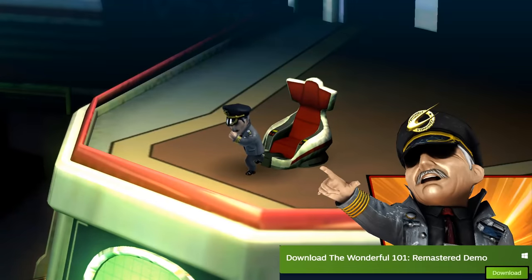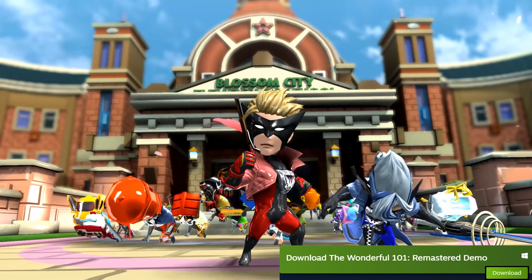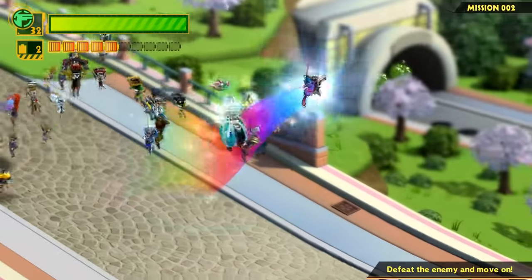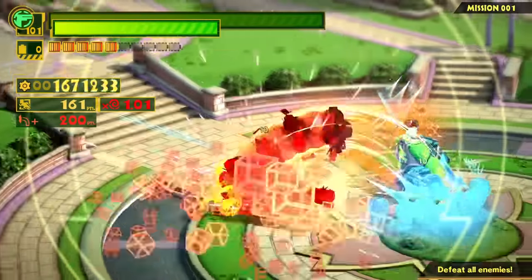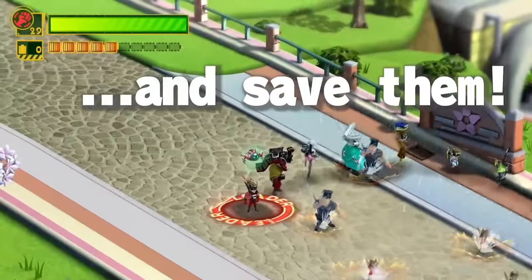Right now this game has an incredible offer with its demo which can be downloaded for free. You'll get access to just over 2 hours of content, a hidden character called Wonder Bayonetta, and have the ability to transfer your save progress if you decide to purchase the full game.